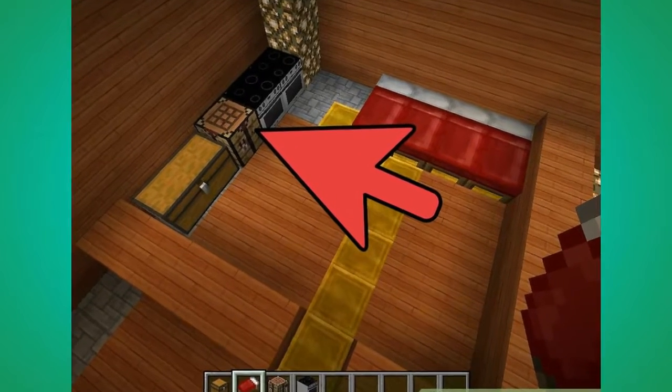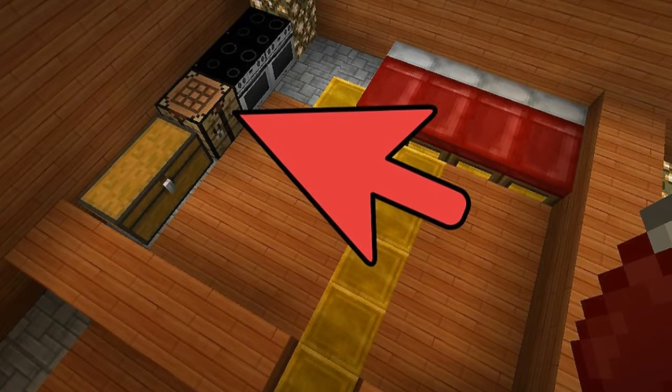Number 9. Put a crafting table, large chest, two furnaces, and a bed. This will complete your house.